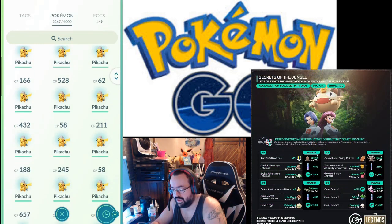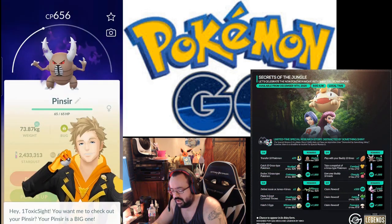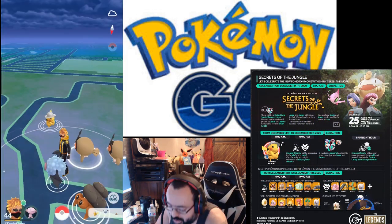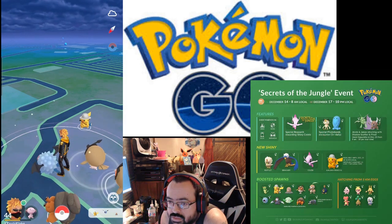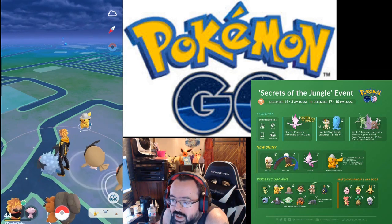Team Rocket is out and I think this is the best thing I've gotten from them so far. I'm still hunting the shiny Shadow Scyther — I would love to have a shiny Shadow Scizor.